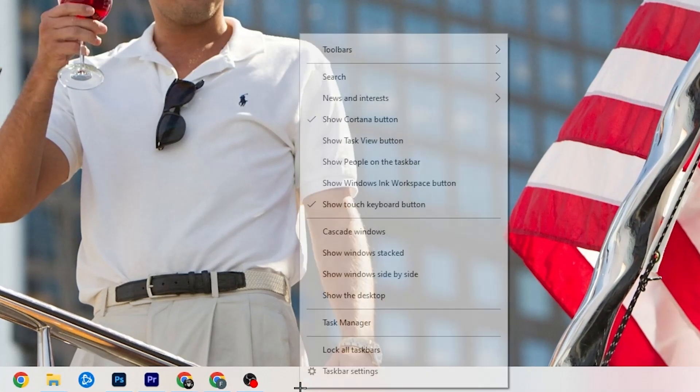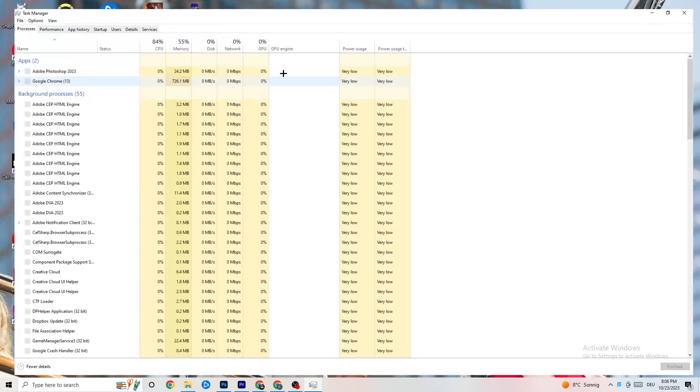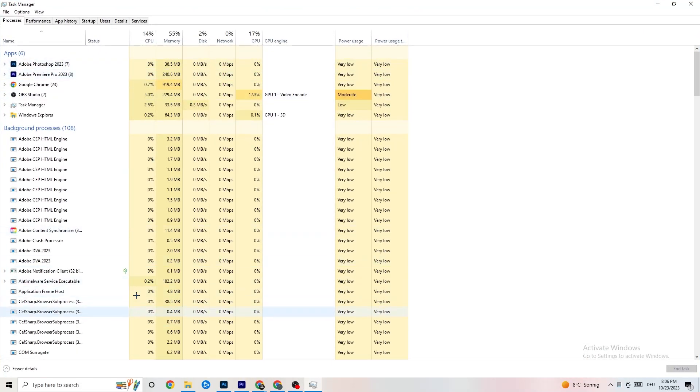Right-click the taskbar and hit 'Task Manager'. As you can see, you'll see every single program currently running. Go to the 'Processes' tab in the top left corner of your screen. Once you're in Processes, you'll see CPU usage, memory usage, GPU, network, and so on.